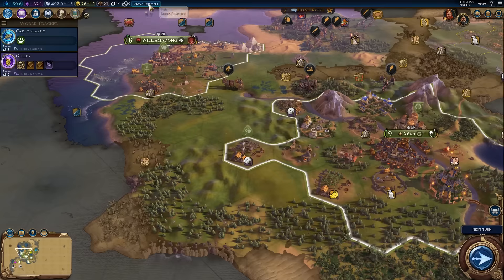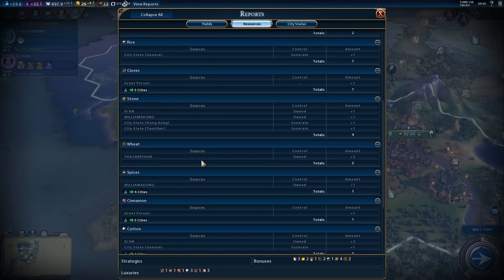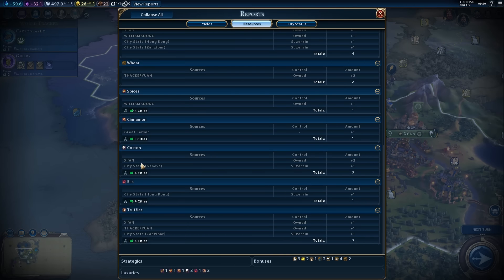Now we have two sources of cotton for definite. If we go look at our resources — look at cotton — we've actually got three sources of cotton, and it is only supplying amenities to four cities. This is a question that has always been looming over the mechanics of Civilization VI, because a lot of people thought if you had multiple copies of the same luxury resource, they would provide amenities to more than four cities — one copy to four, two copies to eight, three to twelve, and so on. Clearly that isn't the case.